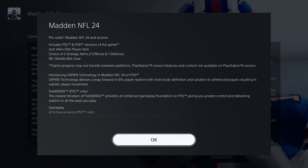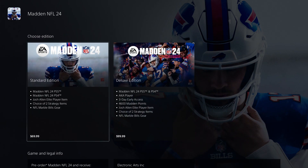But I'm going to tell you that you could still get this game early with the standard edition — just keep watching. The standard edition includes the PlayStation 5 and PlayStation 4 versions of the game. It includes Josh Allen, a choice of two strategy items — one offensive and one defensive — and an NFL build gear pack. That's what the standard edition brings, and this is just the pre-order with no early access.